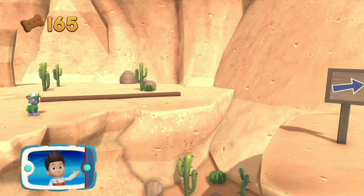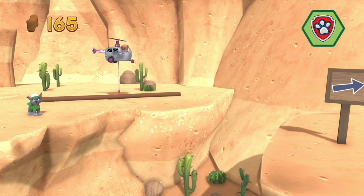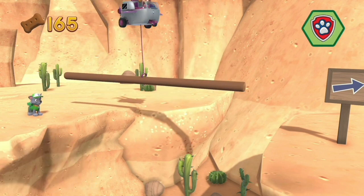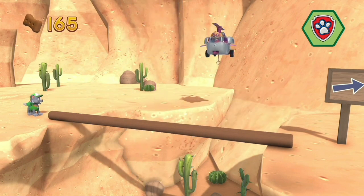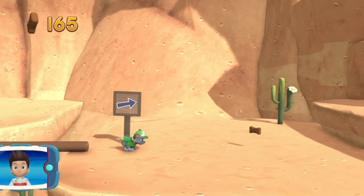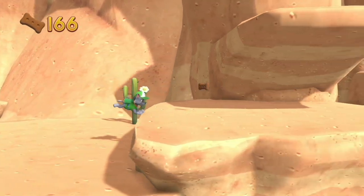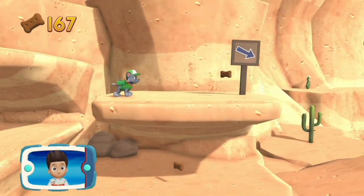Rocky can't jump that far. Yelp for Skye's help to move that log. All right — now we can keep moving! Get to the broken bridge to help Rocky repair it and rescue the family of bunnies.